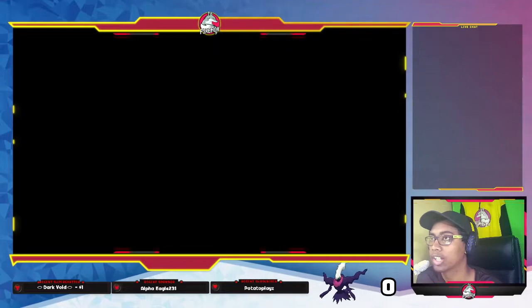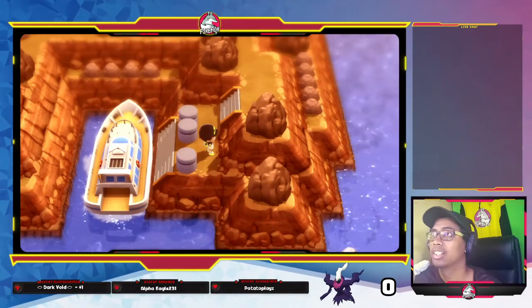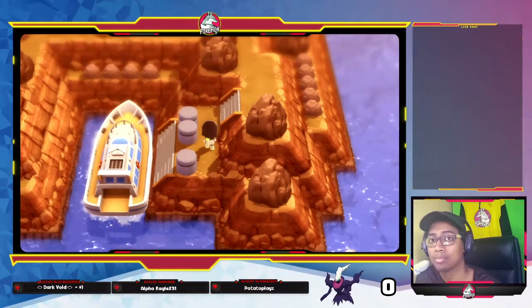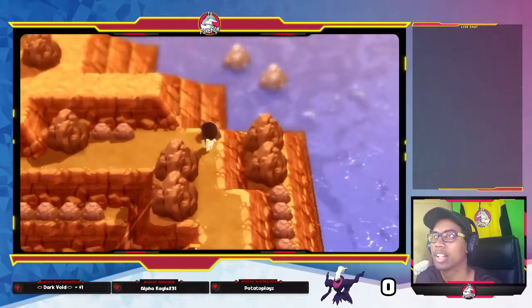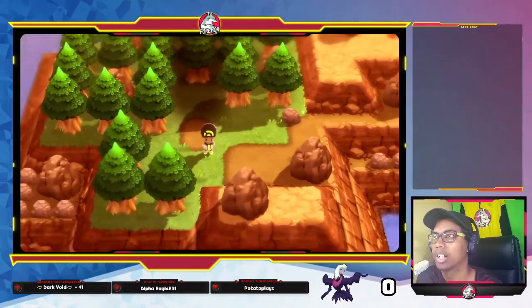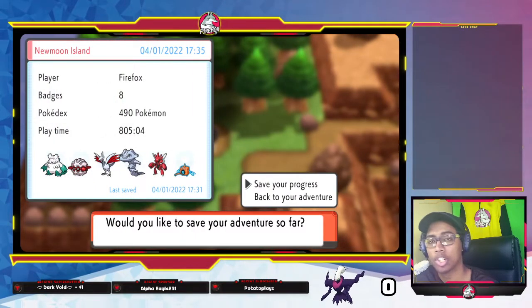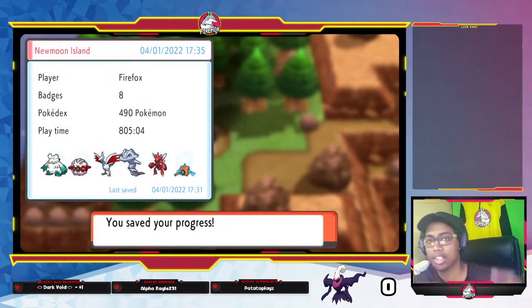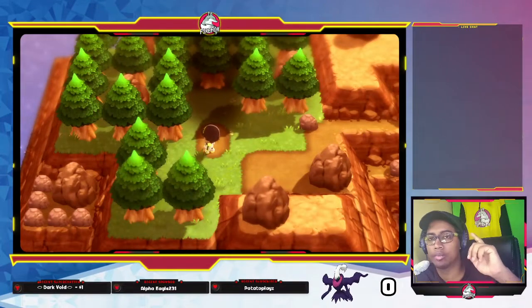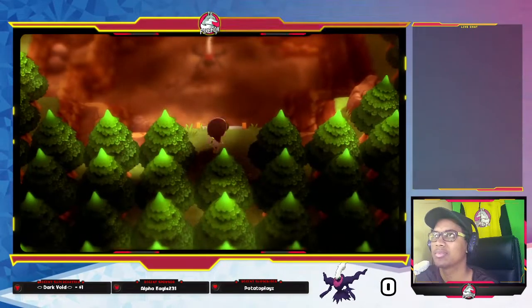I'm leaving everything in real time, so the black screen is in-game. You end up on the island — welcome to where you get Darkrai! Through this area here is Darkrai. I'm going to save here because I am going to be shiny hunting it. If you want to watch the shiny hunting stream, check out the channel — we should be live right now.